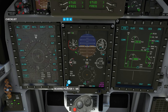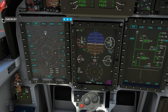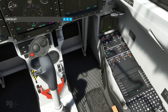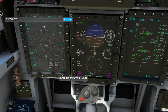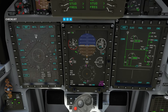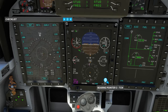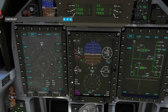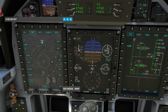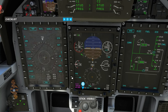You can cycle through the different HSI modes and display options. On the right hand side of the display is your multi-function knob — it will act on whichever button you last pressed. For example, pressing baro lets you change the barometer with the knob. I'll change that back down to 1013 millibars. Setting altitude, I'll set 6,000 feet for a later demonstration.